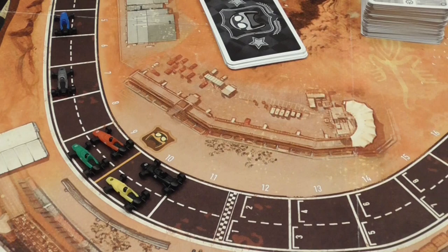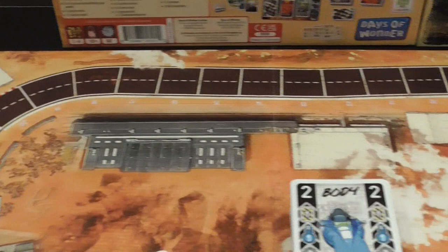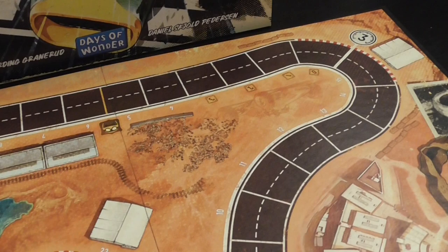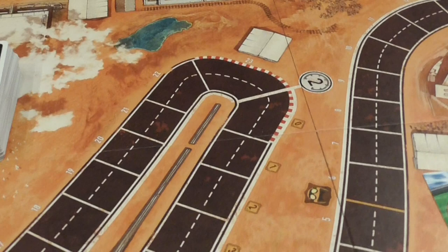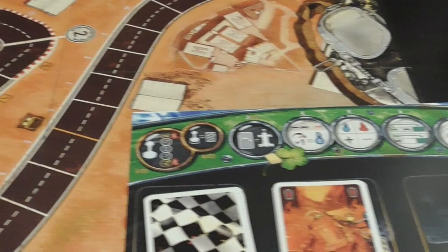One of the most important elements in the game are the corners. The corners have numbers printed on them and they can be pretty high — there's a straight that has a corner of 10. Some corners are a lot tighter with values of 3 or even 2. You can go through corners at a speed higher than that value, but then you take a penalty in the form of taking heat — a key mechanic of the game.